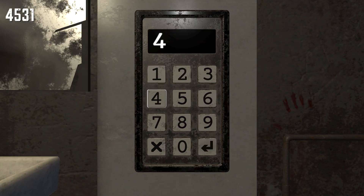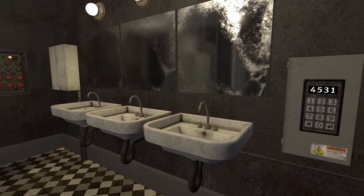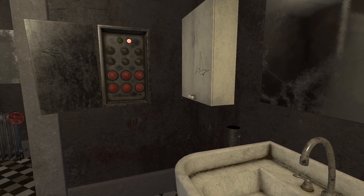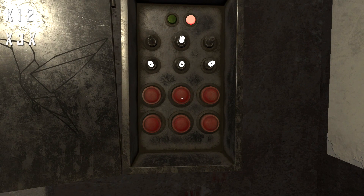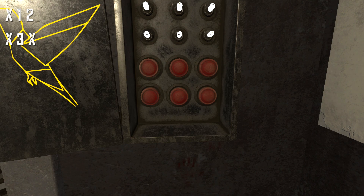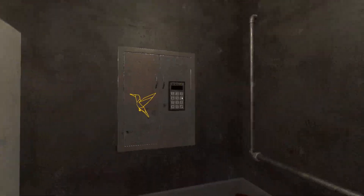Then we're going to turn to the left. There's going to be a keypad right here. Combination is 4531. Hit the enter key and that should activate this power box. Head over here and try to grab these keys, but they're going to fall into the pipe, so we're just going to save that for later. Go over to these buttons and press the one in the middle on the top row, then the one to the right of that, and then on the second row in the middle. That should light up all the birds around the room.